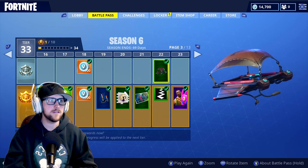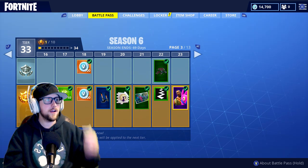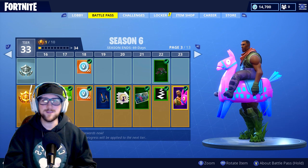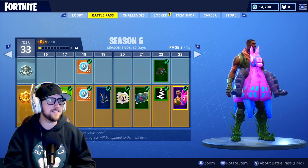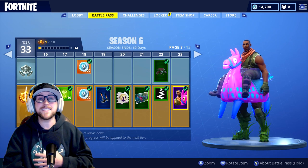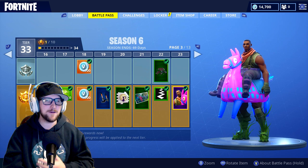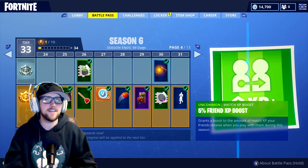Then we have a new character outfit called Giddy Up — it's like a guy in one of those halloween costume things that makes you look like you're riding something. It looks like you're riding a llama. This one's actually pretty sick but it's pretty clunky, pretty big, pretty bright, so I don't know if I'd actually use it in game — but it's different, to say the least.